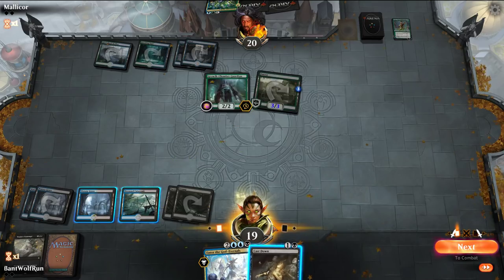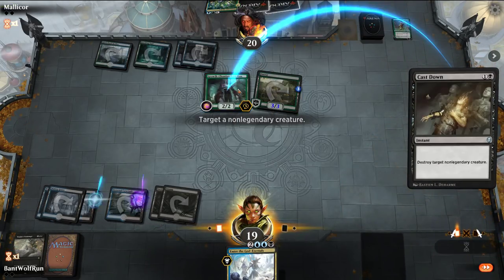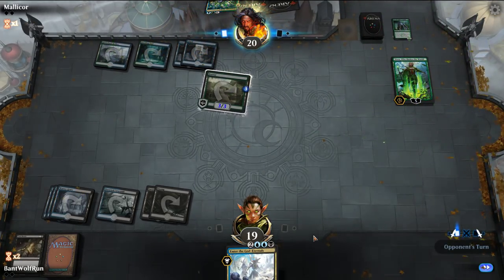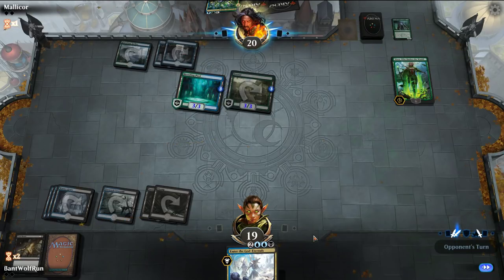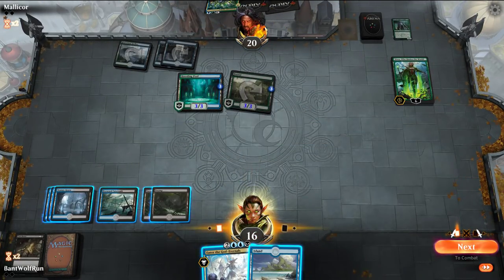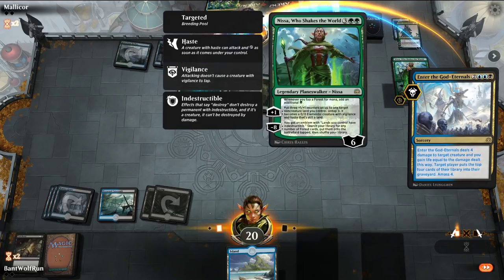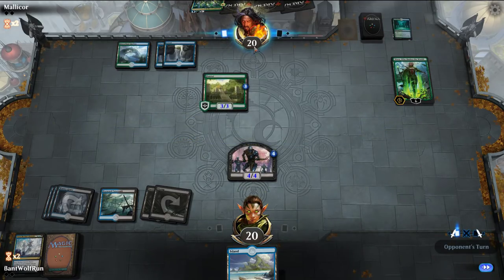Here we need to decide whether to blow up their land or get rid of Growth Chamber Guardian. I think Growth Chamber Guardian provides more utility later on. The second Nissa is tough. So here let's God Eternal their Breeding Pool — mill them. We're in a pretty good spot, but that creature is going to get really big.